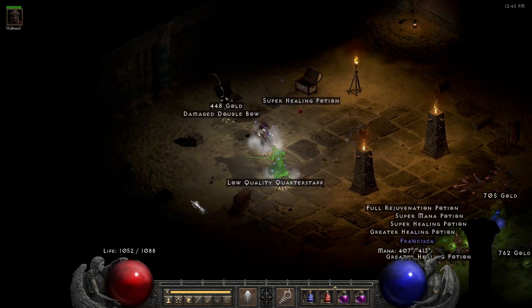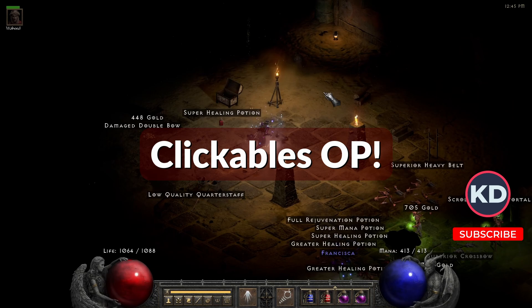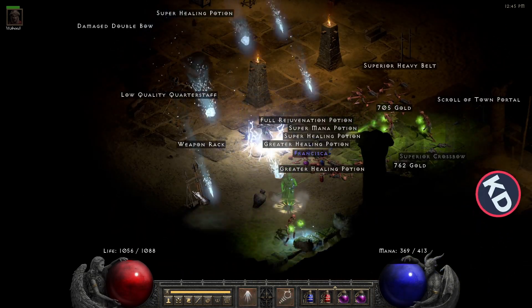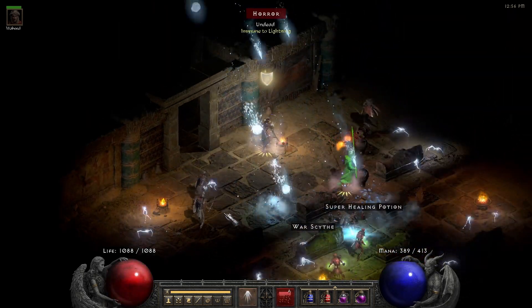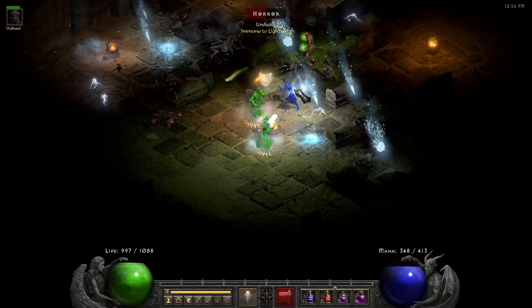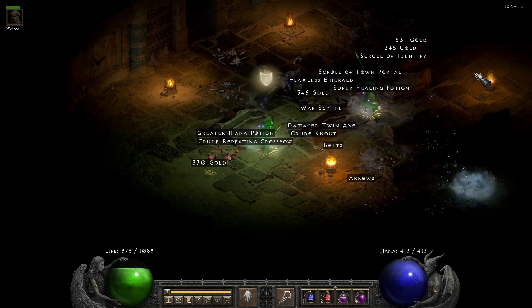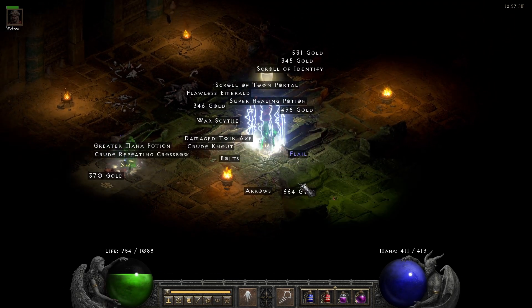One very important thing — why this area is so good — is that it has a lot of chests and sarcophaguses. Sarcophaguses always drop from a chest treasure class and pretty much act as if you killed five and a half mobs. Some Stony Tombs spawn with a room containing around six sarcophaguses, not counting any other rooms. All these objects amplify your chances in rune finding, so make sure to click them all.